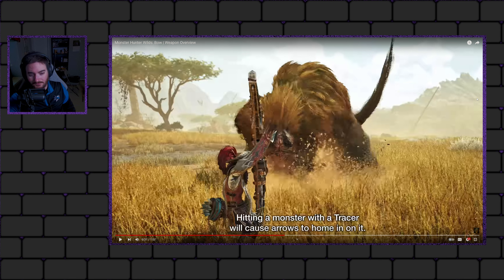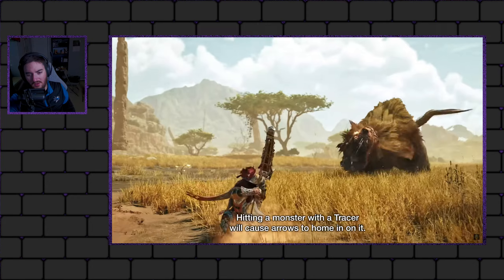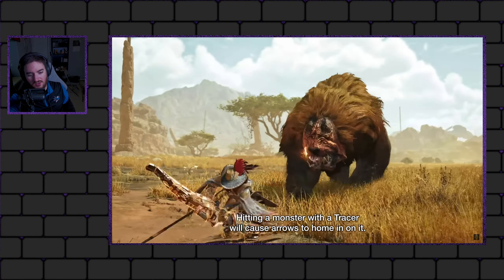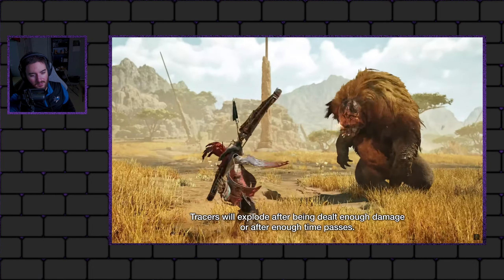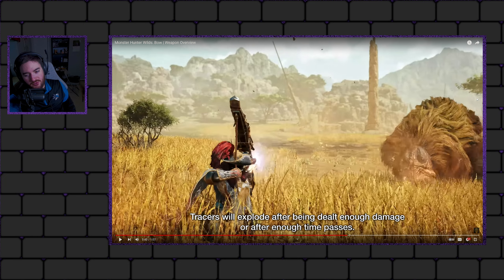This is new. I don't recall this being in anything I've ever seen, at least. Maybe it was in like Tri or Four or something. We shoot a tracer arrow here, and then you don't even have to aim anymore. And then we see Dragon Piercer, which also gets attracted to this tracer.